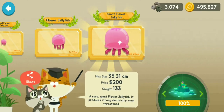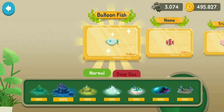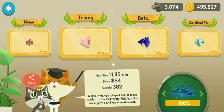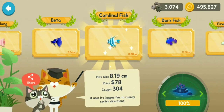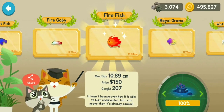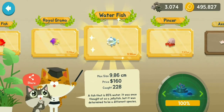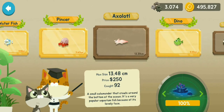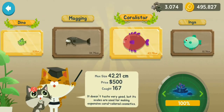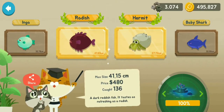Flower Jellyfish, Giant Flower Jellyfish. Now we are going to the Ocean Caves: the Balloon Fish, the Normie, the Triag, the Beta, the Cardinal Fish, the Dark Fish, the Fire Gobby, the Fire Fish, the Royal Grandma, the Water Fish, the Pincer, the Axolotl, Dino, Maggang, Coralister, Inga, Radish, Hermit.